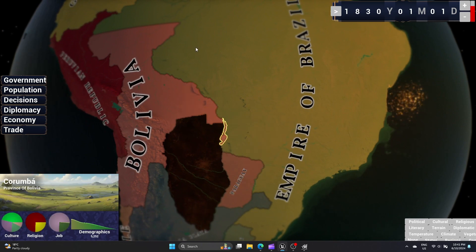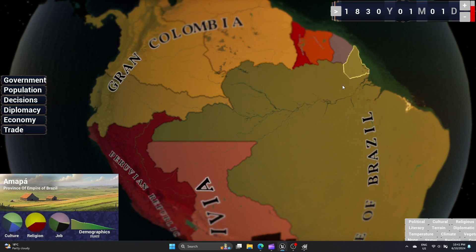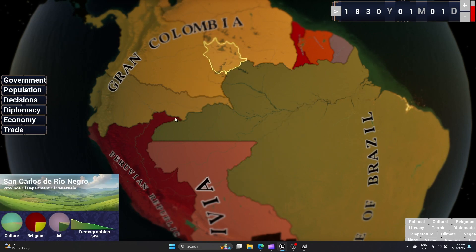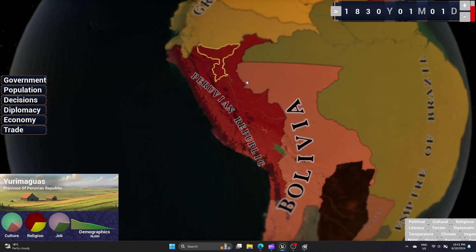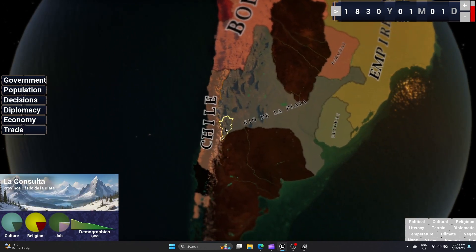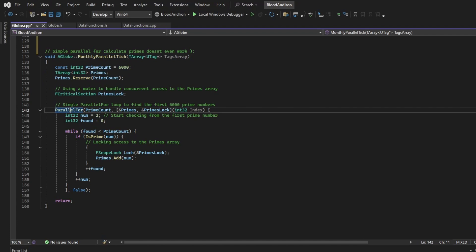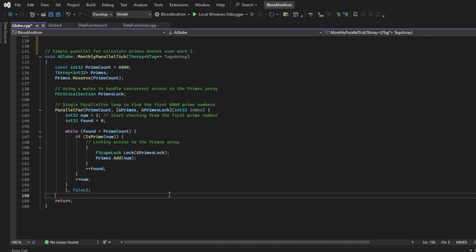I'm also working on an engine plugin that will enable others to create games like mine. It's about halfway done, but with the Unreal Engine marketplace moving to Fab, it might take a bit longer — though this means I can add more features before it's released. If any Unreal Engine programmers know how to use the Parallel For function, please let me know; I'm having trouble getting it to work and I'm 99% sure it's broken.